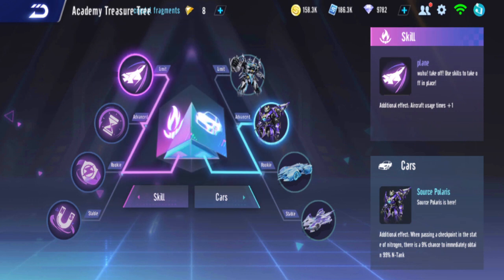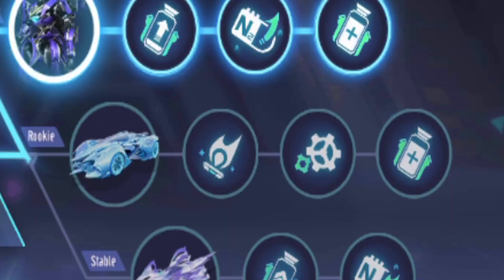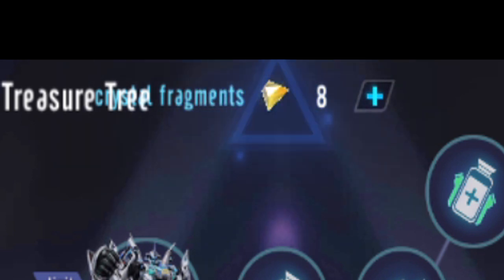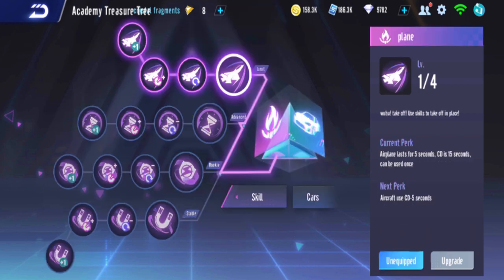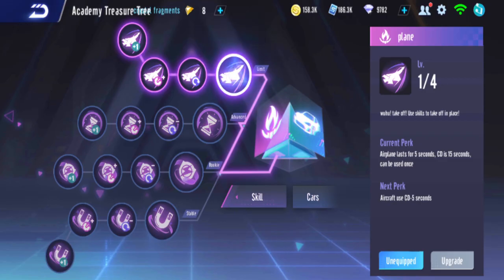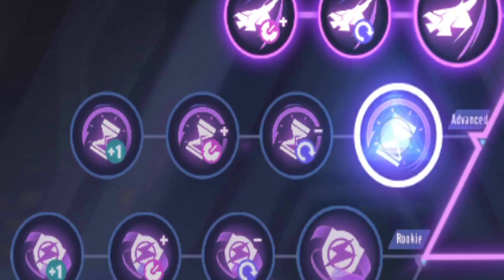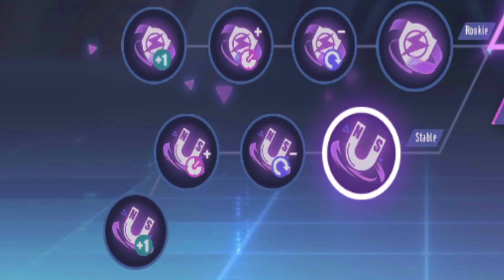First I'll begin with the treasure tree. This rally is a bit special — you can pick the power-up that you want to use and also the car. There's LYR, EXA, Isol, and Starlight. You need nine treasure fragments to unlock one slot, and three more to unlock its upgrade. The extra benefit skills help you in rally: the first is the plane, the second is the time hourglass — both recommended.